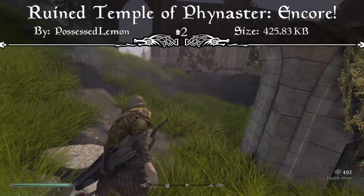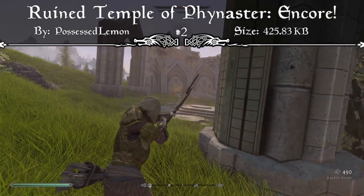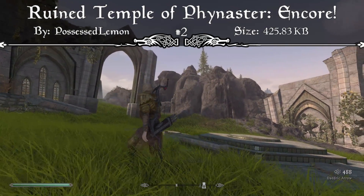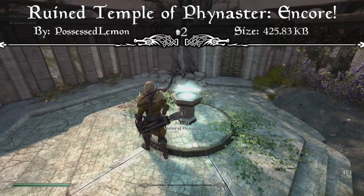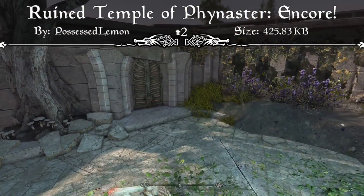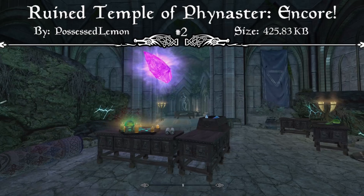Coming in at number two we have the Ruined Temple of Finaster Encore Edition. With the Encore Edition there's a new medium-sized dungeon adventure beneath the ruins — a major expansion of the original mod. The original mod featured a ruined cathedral resting beneath the earth, swallowed by shifting dirt after thousands of years. History speaks of elven spirits eternally bound to their ancient home. The temple still hints at its former glory — priests and adventurers fear its corrupted inhabitants, but a champion may arise to cleanse the holy place and receive the blessing of Finaster.